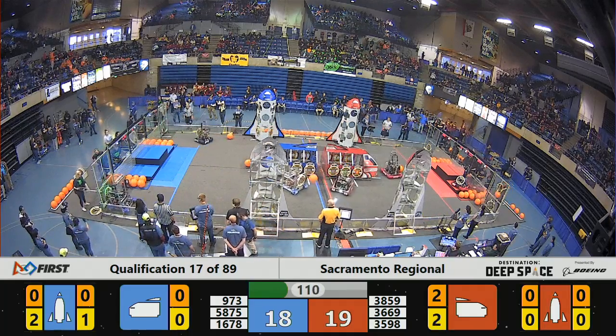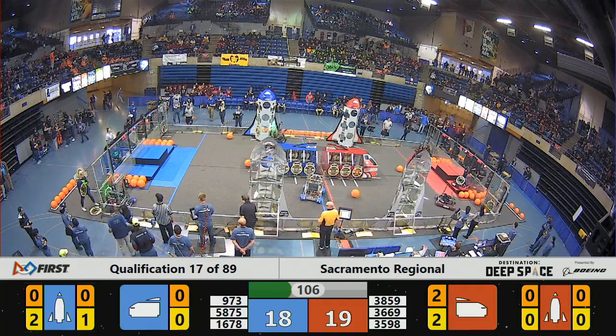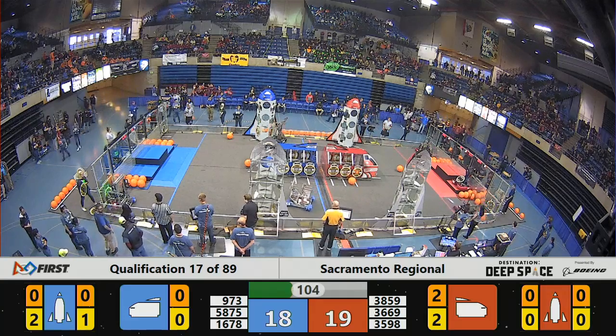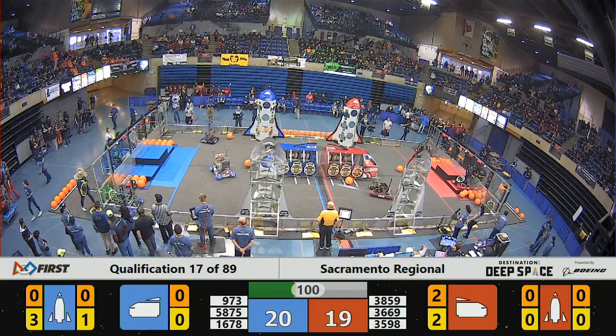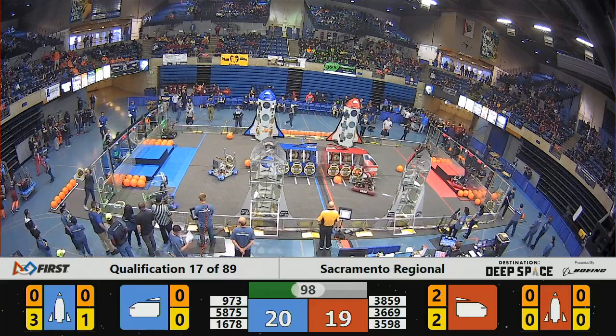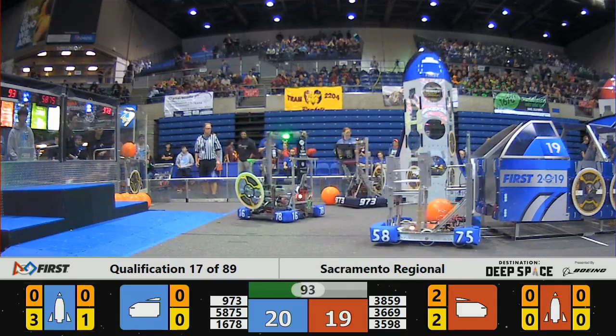Ice Cube coming across the field there in the center here on the back side, looking to place those hatch panels. No hatch panels have been pre-placed on that cargo ship already. Citrus Circuits over on their rocket — they've got two hatch panels, three hatch panels placed actually on the far side, Blue Alliance rocket.